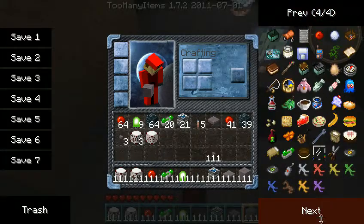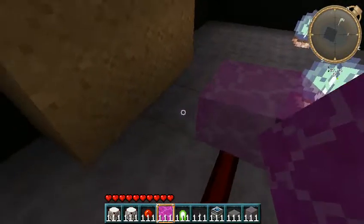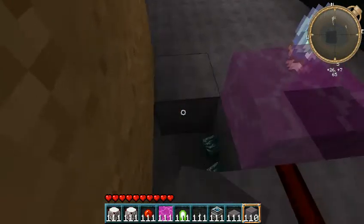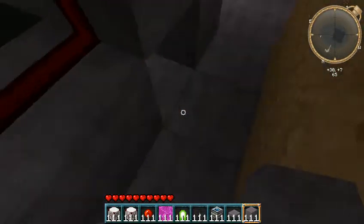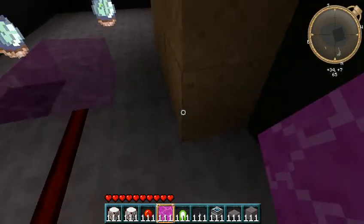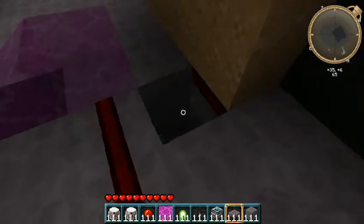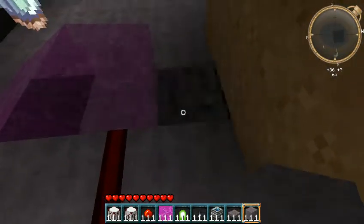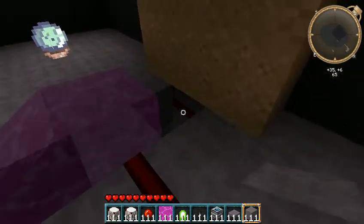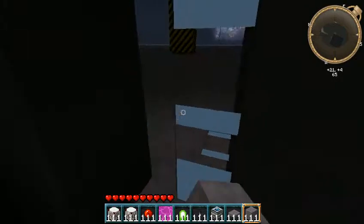I'm sure anybody watching this knows this water trick. I don't have it set up right now because I demonstrated it before, but it'll activate water. So let me just set this up real quick. There's Redstone down there, and once the water pours in, the Redstone will break, causing the sand to fall, making the lava pour in. I don't even know if I want to make the lava pour in — it's such a hassle to clean.